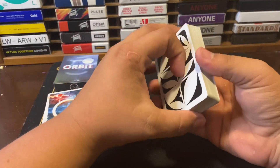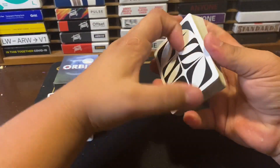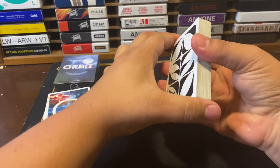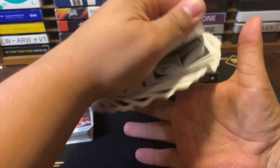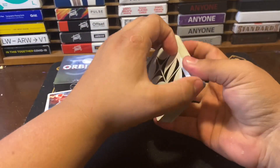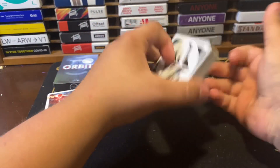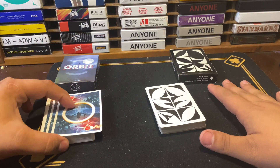Moving on to the Glyph. Packet cuts are already so much easier because this deck is a little more broken in — definitely easier. Okay, pressure move — pretty good. Let's do a spring — pretty good. Moment of truth, riffle fan. And that is a pretty darn good riffle fan. I'm going to have to give these a five out of five, just because they handle pretty great — granted, these are more broken in. So that leaves us with Glyph at 12 and Orbit at 13 points.